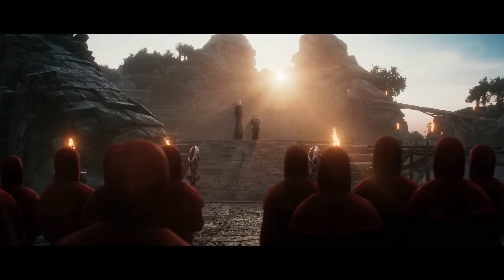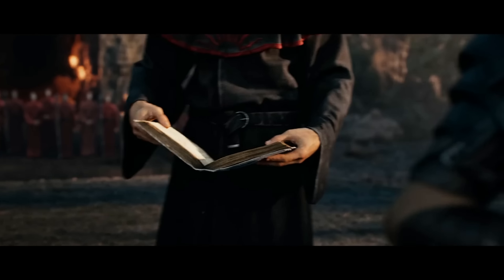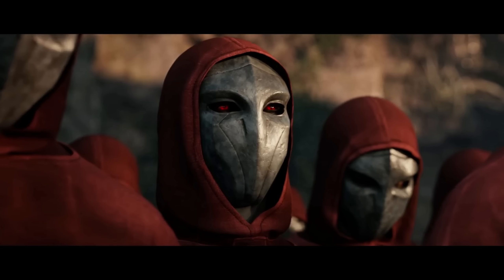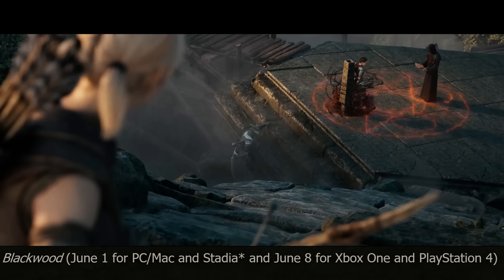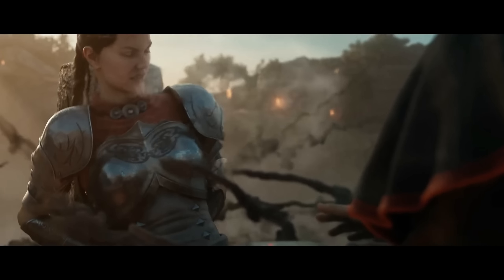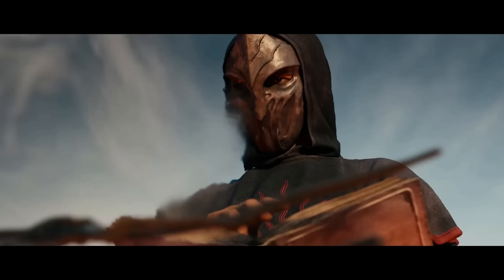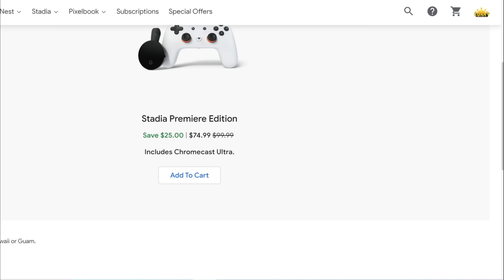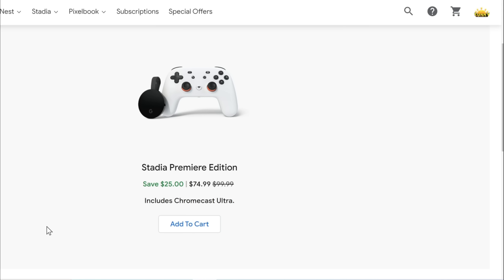Stadia is going to see the release of the new Elder Scrolls Online expansion called Blackwood, featuring a new zone and over 30 hours of new story content. The kicker is that Stadia gets one week early access along with PC players before console players. This expansion launches June 1st for Stadia and one week later for Xbox and PlayStation. Let me know down below if you'd be interested in coverage of this expansion on Stadia. Also, the Stadia Premiere Editions are currently on sale on the Google Store at 25% off.